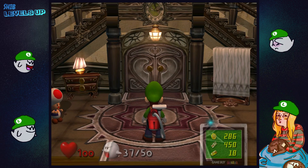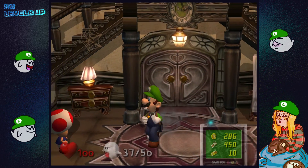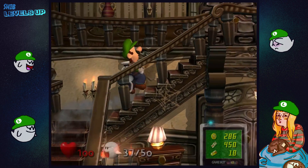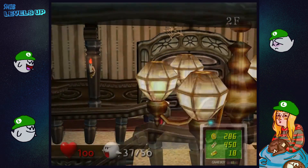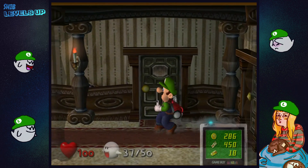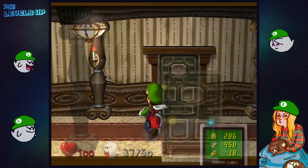Hey everyone! We're back with Luigi's Mansion! Last episode we caught Uncle Grimly in the wardrobe room and we turned the lights back on after a big lightning strike. We discovered we need to capture three more boos.